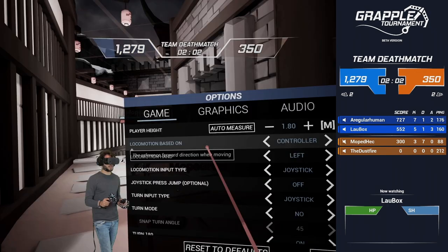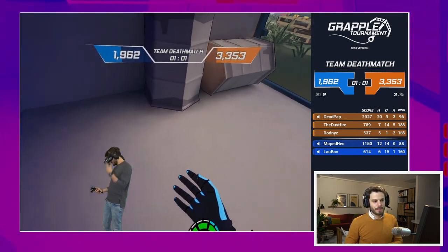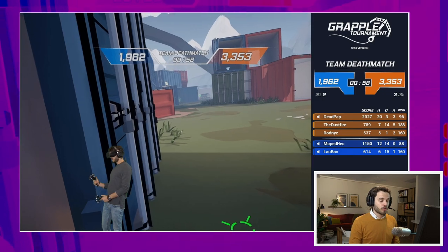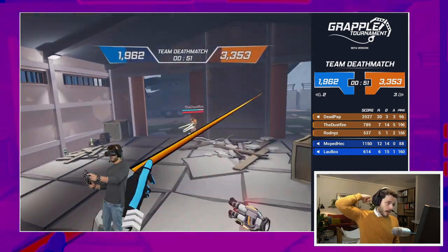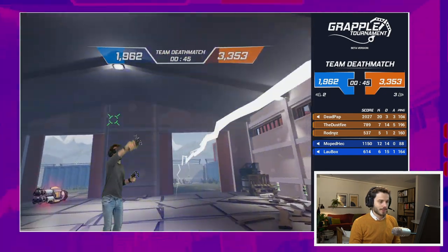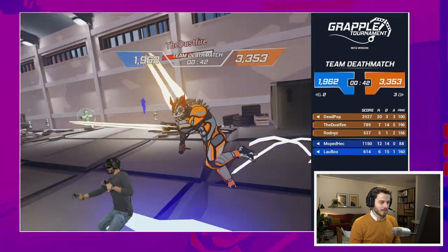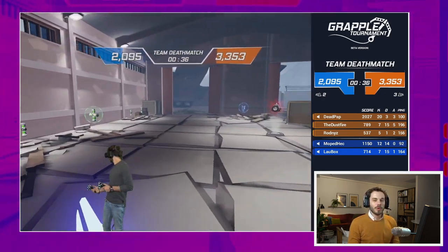Here's a screenshot of the game options. You can easily adjust the player height, locomotion settings, and snap turn angle — whether you want 45, 50, or 20 degrees. You can change a lot while being in-game, and I like that you don't have to go back to a main menu. In this map I used the sword a lot. The sword you can always take — it's not something you pick up on the map; it's always in your backpack, so you can just reach behind you and get your sword out. And here I'm fighting — it does a lot of damage. I hit him once, hit him twice. It just feels very satisfying, and this is so much fun.